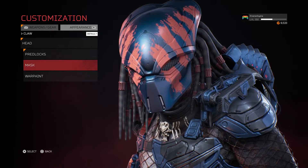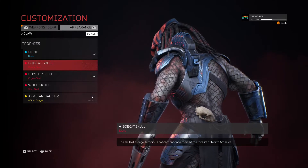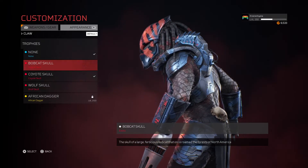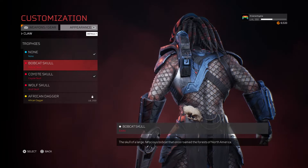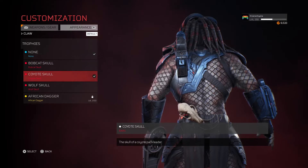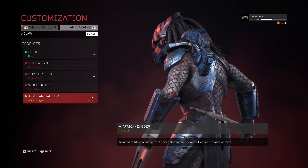I'm also going to show off the trophies. In the update they mentioned levels 25 to 100 unlock these three skulls or trophies — the first one is the Bobcat Skull, then the Coyote Skull, and next is the Wolf Skull.